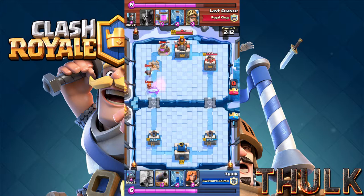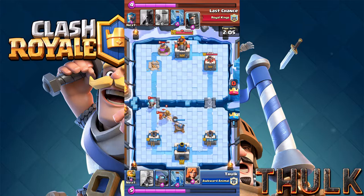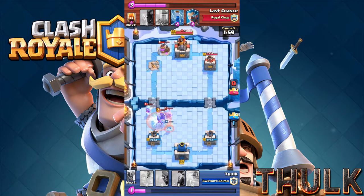Now it's time to play defense because once you start pushing he's got defense coming up. So here we go, put a cannon here — excellent. And then I'm gonna throw up my Valkyrie, excellent, and zap them — excellent.